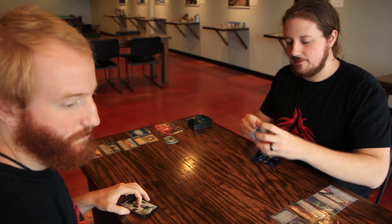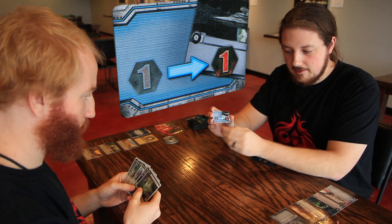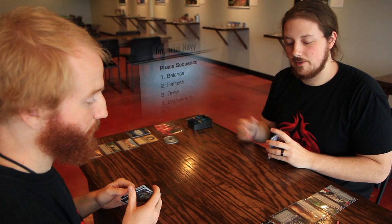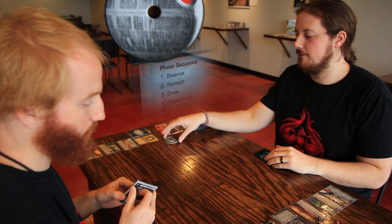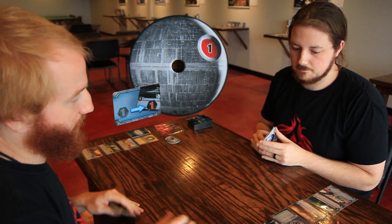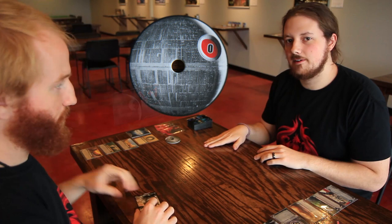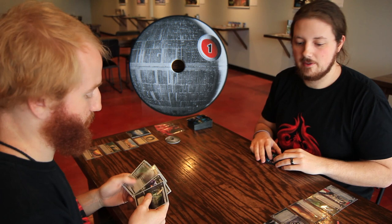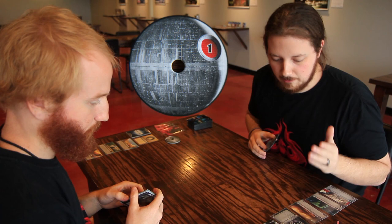The game pits the Dark Side player versus the Light Side player in a battle of the Force. There's a token representing the balance of the Force — it starts in favor of the Light Side. My balance phase happens because I'm the Dark Side player and always go first. Because the balance is in the Light Side's favor, it's just a standard balance phase — the Death Star dial clicks up by one. If the balance were on the Dark Side during my turn, the dial would click up by two instead of one. If it were the Light Side's turn with the balance in their favor, they'd get to place a damage on one of my objectives.